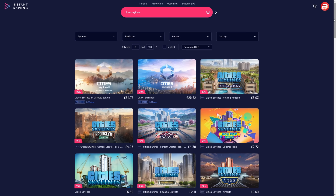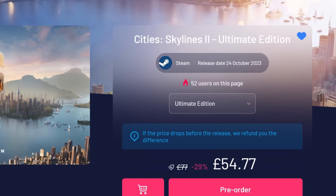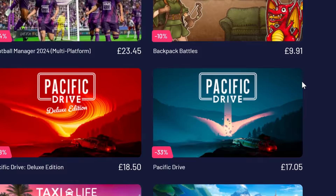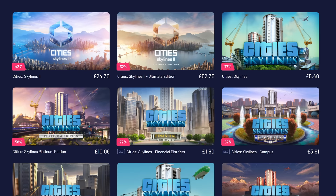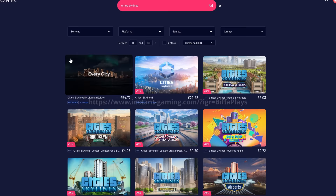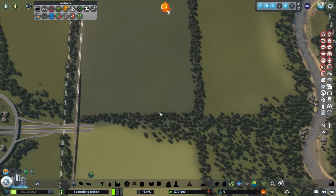Just before we do that, a word from our sponsor, Instant Gaming. If you like saving money on games, Instant Gaming have fantastic deals on right now. Please use my affiliate link — you can see it on screen and it's in the pinned comment below. This link can be used for Steam, PlayStation or Xbox games too, with amazing deals. Popular at the moment is Timberborn and the fantastic Pacific Drive. Also any Cities Skylines DLC that you might be missing. Thank you for your support of my channel.